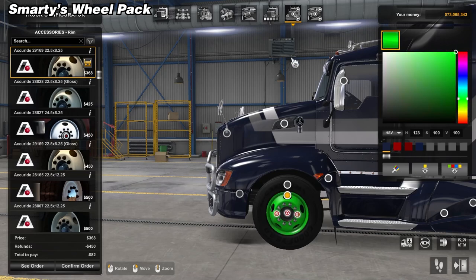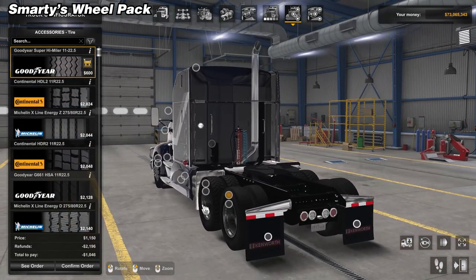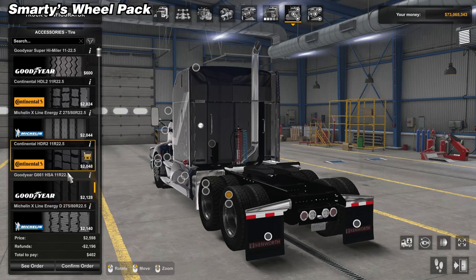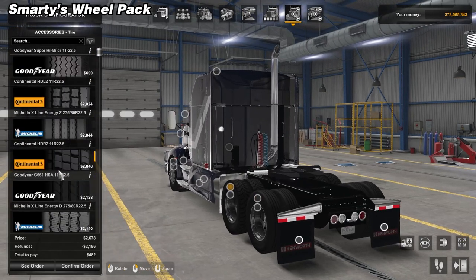On top of all the rims, you get options for different tire sizes as well as different manufacturers and even different tread patterns. This is such a good comprehensive pack — you get a lot of bang for just one mod. All you have to do is hit subscribe on the Steam Workshop and you get a ton of customization for your trucks and trailers. It's as simple as that.